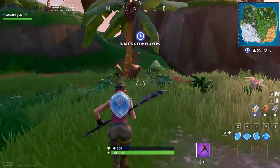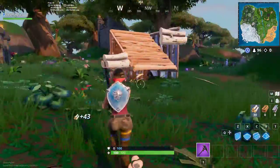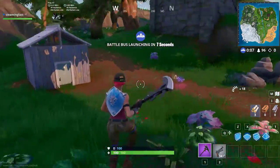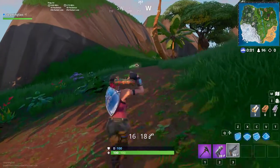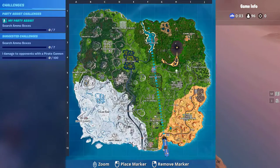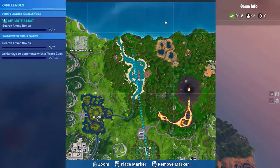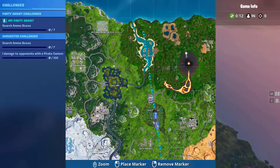Welcome to another video. Today I'm going to be unlocking the banana skin. If you don't know, the banana skin is that troll skin this season — I'm kind of looking forward to getting it. I'm not super excited because it's a troll skin and doesn't look amazing, but it looks good. I have one challenge to do: search seven ammo boxes, and that's what this video is about.